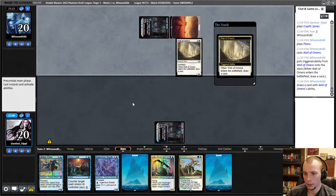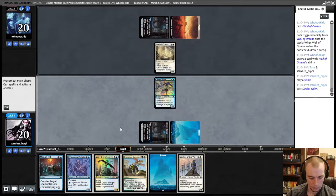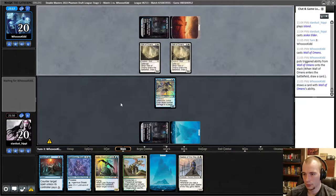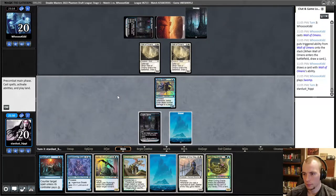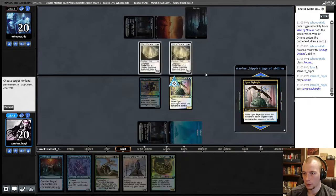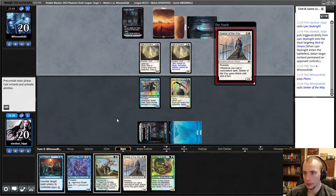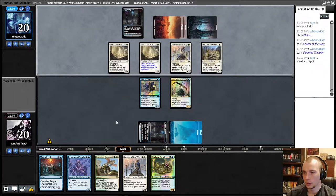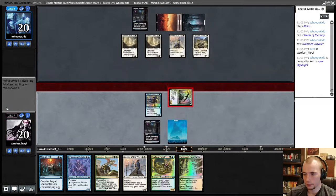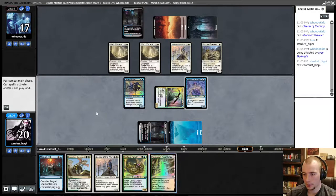I'm going to keep this hand — we're obviously missing green mana but we have some good action early, so I don't mind that. They play a Wall of Omens. I was just going to play the Jeskai Elder, but now it's a little less obvious. I guess I can play Sky Knight next turn and still get in, so it's probably fine. I would like to get some looting going. They play another Wall of Omens. I guess I still play this and just start pressuring them in the air.